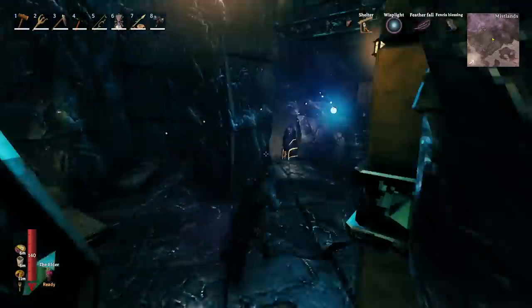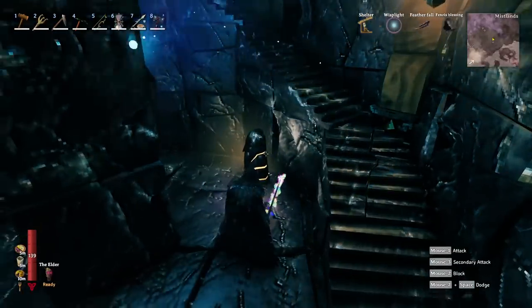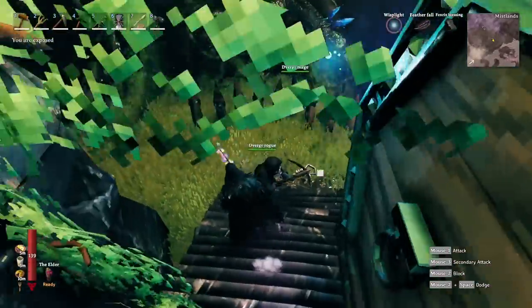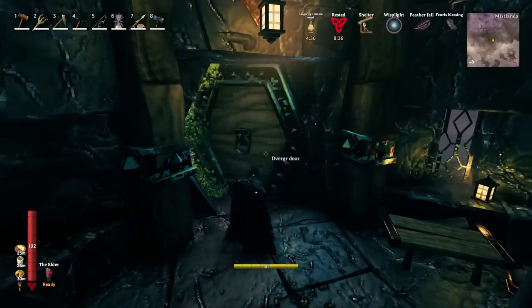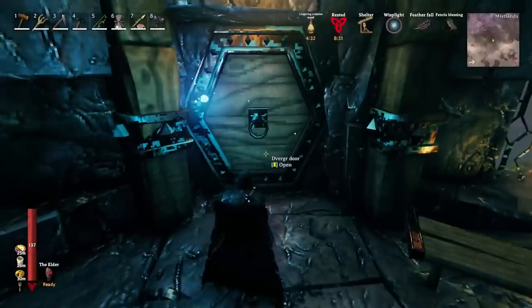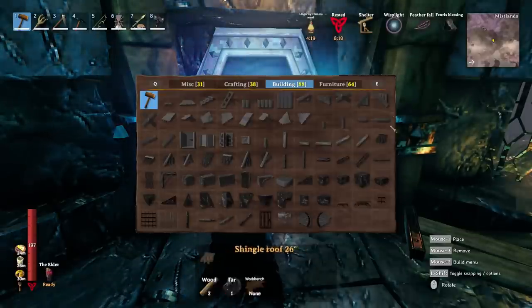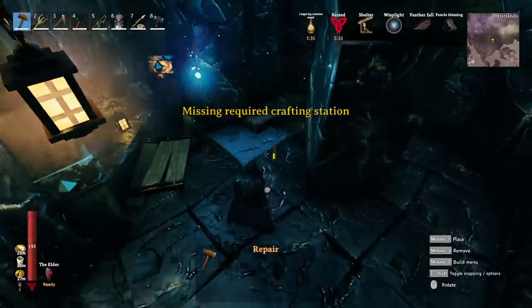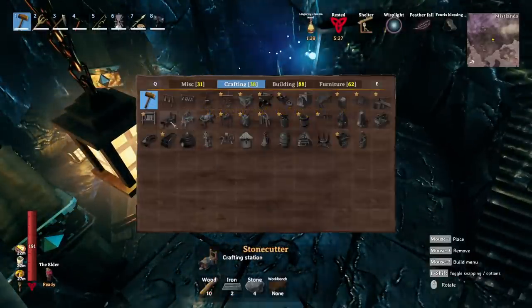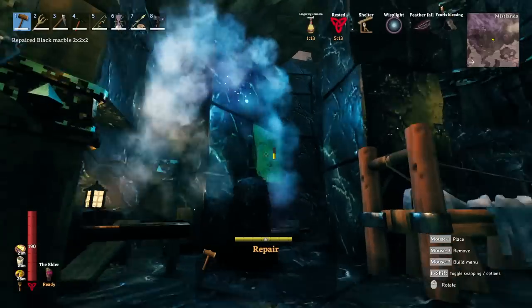The other interesting thing about these outposts is they are a ready-made base and you can easily take them over. All you have to do is destroy the ward — but note that once you do this, you're going to anger all of the Dvergr inside, so you'll want to kill them first. Once you've killed them, safely remove the ward and you can access the door. This is cool because you can't get these doors any other way — they simply do not exist in the build menu. Once you destroy the ward and move in, you'll want to repair it, and all you need to do is build a stonecutter's workbench, place it somewhere inside, and then go through and repair everything.